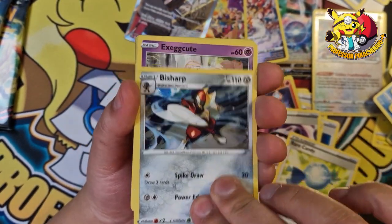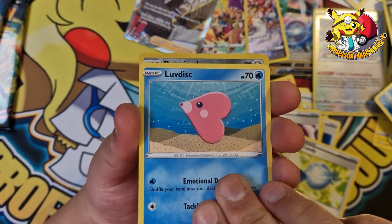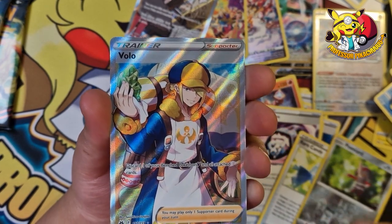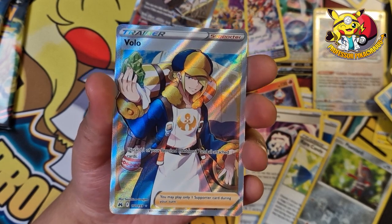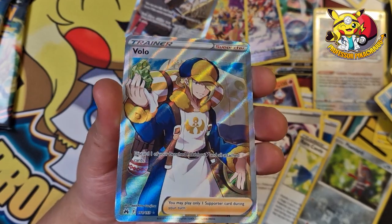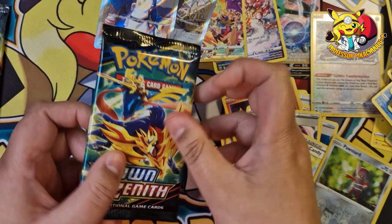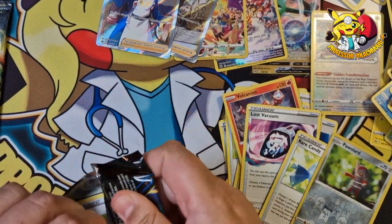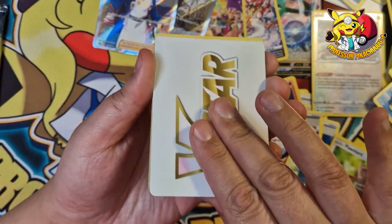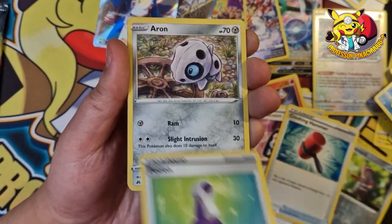We've got a Purrloin — oh I've ruined the reveal — no reverse on that one but that's okay. Ponyta, and then — oh the hits keep coming! What on earth, we've got a Volo trainer card! Guys, I've opened eight packs now and I've got five hits — what is going on?